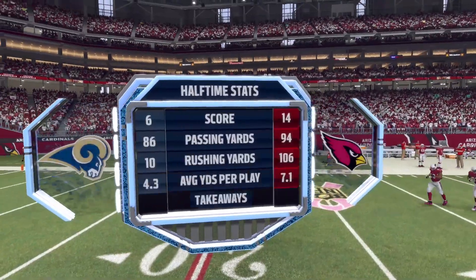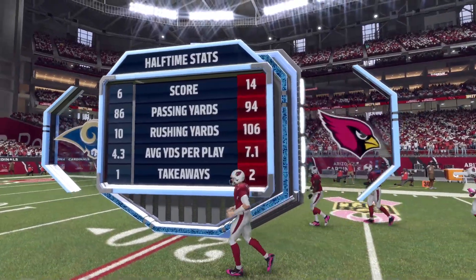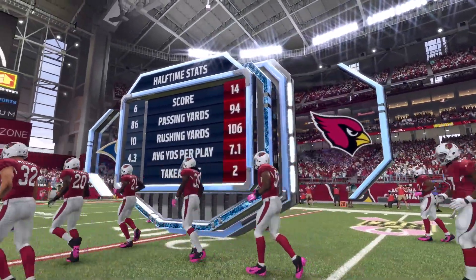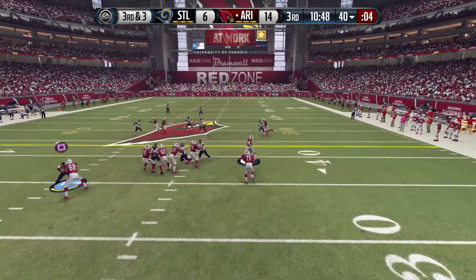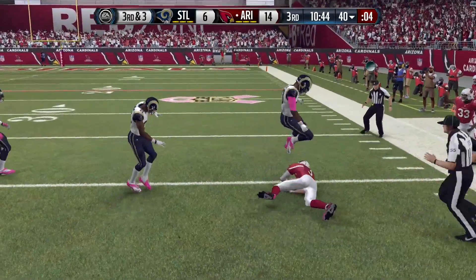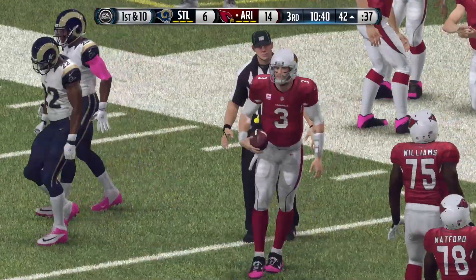Just like that it was 14-6 Cardinals after one half of play, with the Cardinals dominating in every statistical category. In the second half, the Cardinals continued to dominate as Carson Palmer started things off by scrambling into Rams territory — at this point he already had more than 40 yards rushing on the run to the 42-yard line.